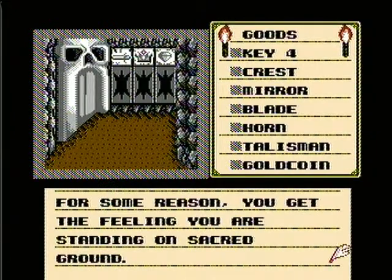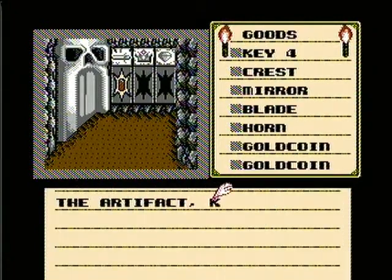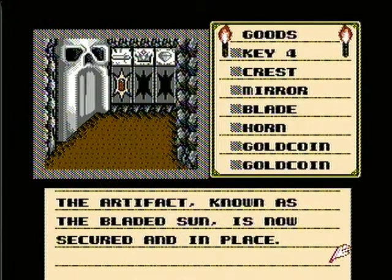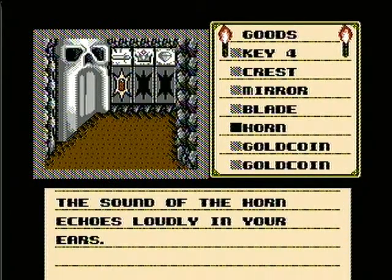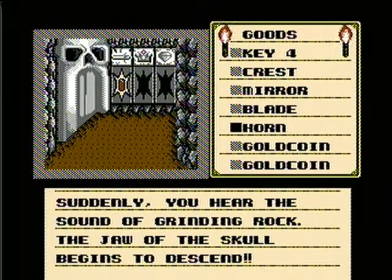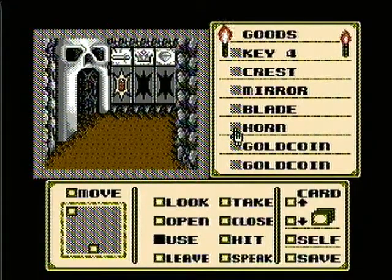A stone skull stands against the far wall, screaming silently. For some reason you get the feeling you are standing on sacred ground. This is pretty much the end. What we want to do is use this talisman — there are three slots: a gem, a crown, and a sword. Remember the scroll said something about the bladed sun — well, that's what it was talking about. So you want to put the talisman under the sword. The artifact known as the bladed sun is now secured and in place. Now, remember it also said we needed to use a horn. Let's use that horn. The sound of the horn echoes loudly. Suddenly you hear the sound of grinding rock — the jaw of the skull begins to descend. Hot wind erupts from the mouth, creating the illusion that the stone skull is alive.